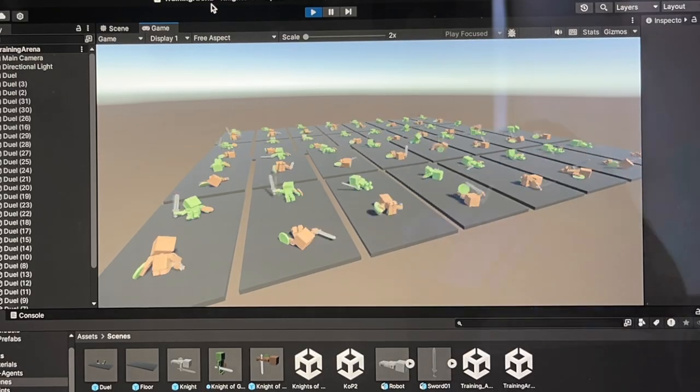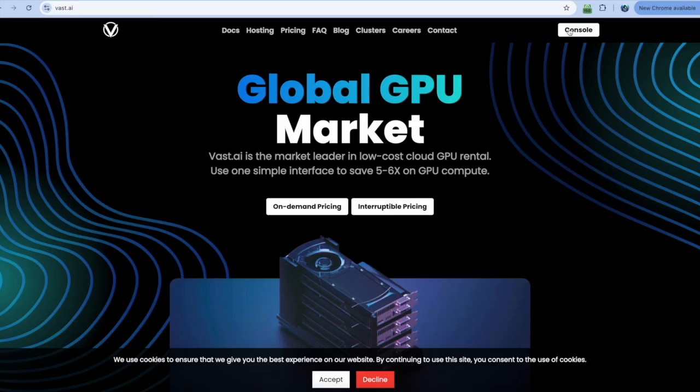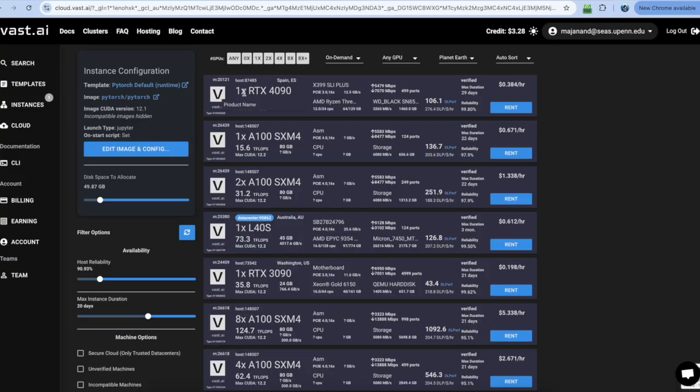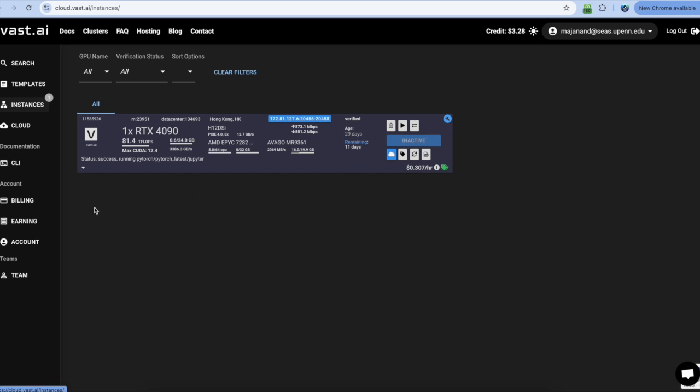Another problem is that our episodes are taking way too long — the training before took an entire two days. We need to find a way to run our algorithms faster, and to do this we can use GPUs. VAST allows you to rent GPUs. I chose an Nvidia RTX 4090, created an instance from the PyTorch template, and had my instance ready to run my algorithms on this GPU.